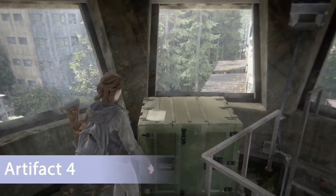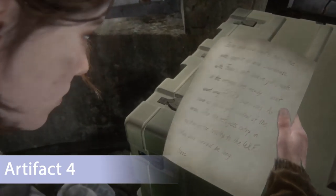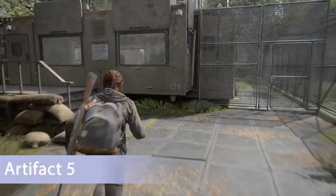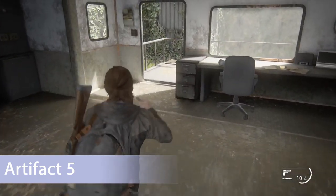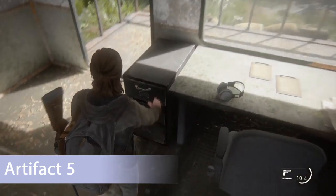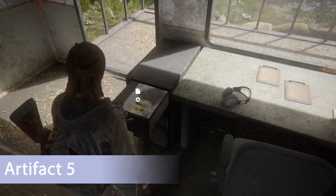Once you grab that, artifact number four is right to your right on this cargo crate. Moving on to artifact number five, make your way down that ladder and there's a trailer to your left. After you break out the glass it'll be located in this little drawer right here, right before the exit.